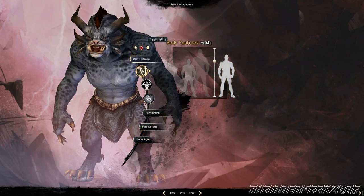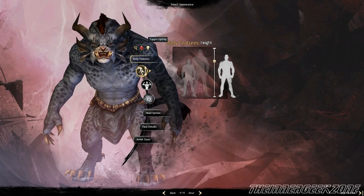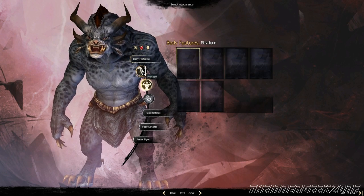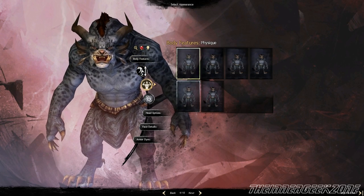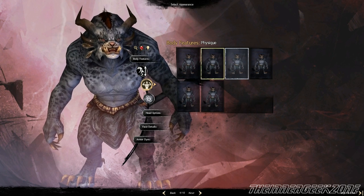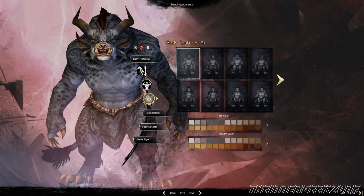We're going to start off with the male Charr, and we'll go to the female here momentarily. In character creation, you can take the wardrobe off so you can see the body type and the body markings. You start out with a height adjustment — you can be taller or shorter — and then we move into body type. There are skinnier versions, bigger more built versions, and some that are a little chubby.